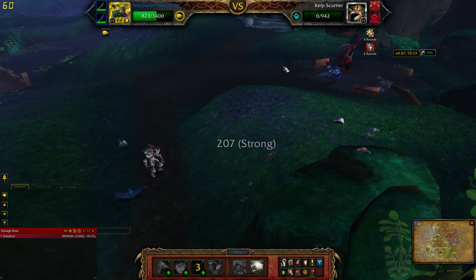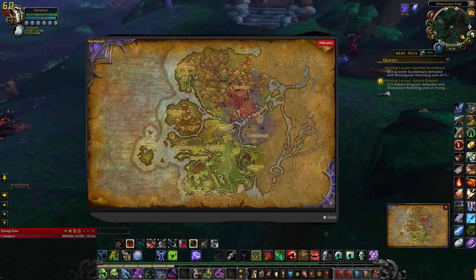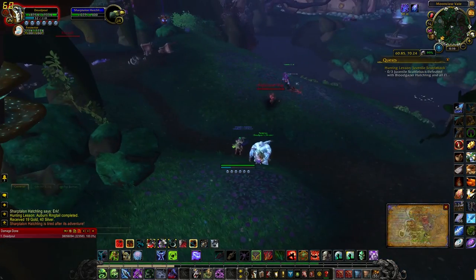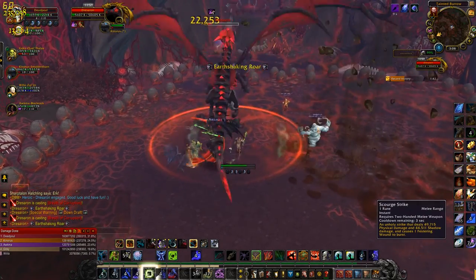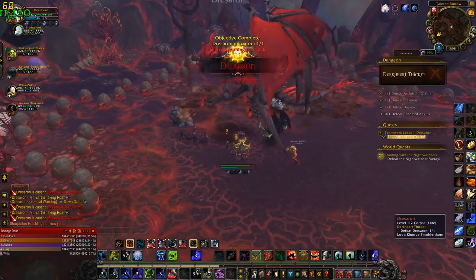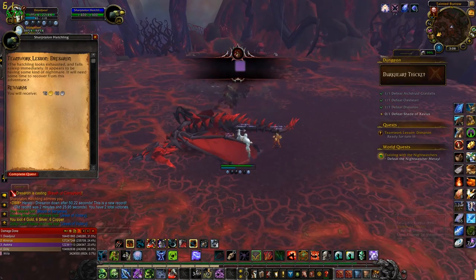Number 10 is Hunting Lesson: Auburn Ringtail. You have to defeat three Auburn Ringtails in Val'sharah with all flying pets — not counting your Sharp Talon, but he is flying, so that's your Sharp Talon plus two flying pets. After that you have to defeat the Dragon Boss in Darkheart Thicket on any mode — Normal, Heroic, or Mythic. Make sure your pet is out, kill him, and you're done. Turn it in.